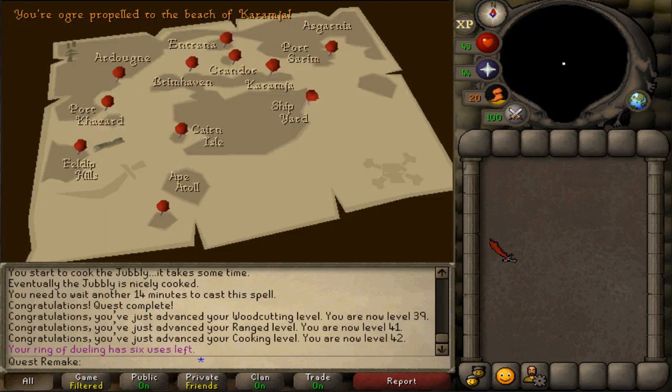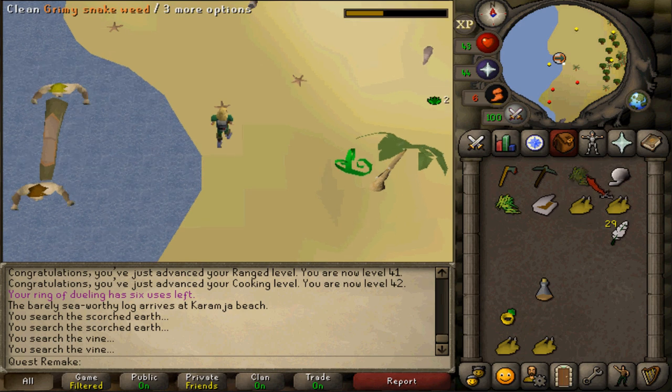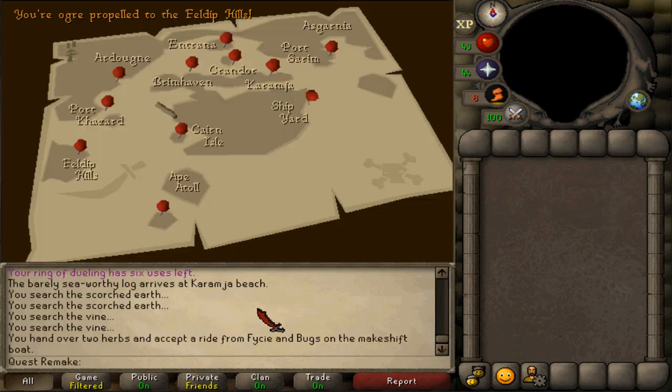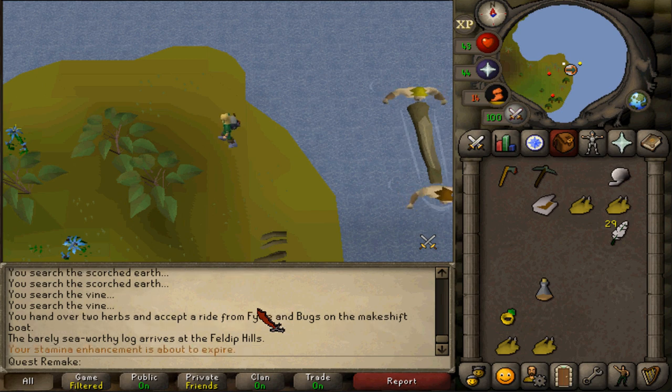The cost to travel from Rance to Tai Bwo Wannai Village is two cooked chompies. The trip back from Tai Bwo Wannai Village to Rance costs two of the same kind of herb you got from the Jungle Potion quest, except Cyperus — and they need to be cleaned. So you can use Rogue's Purse, Ardrigal, Snakeweed, or Volencia Moss. Snakeweed is the closest one you can get.